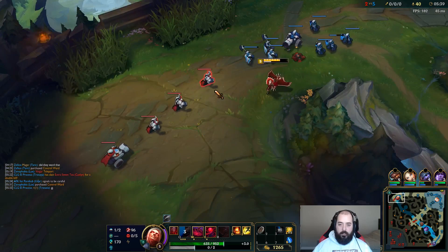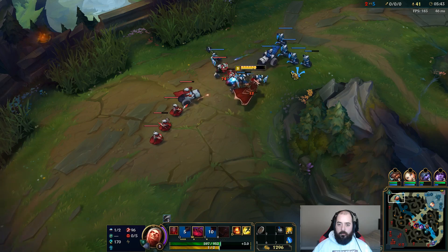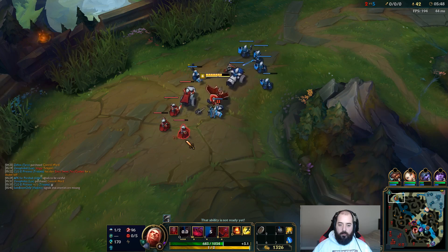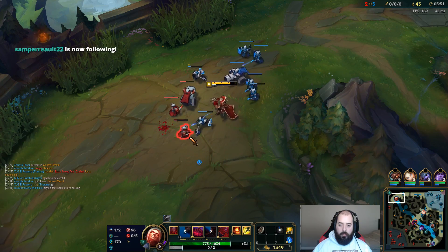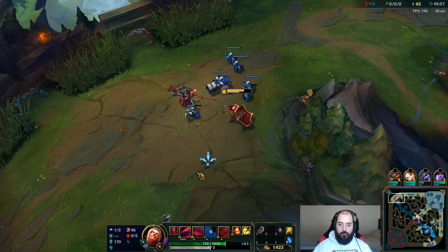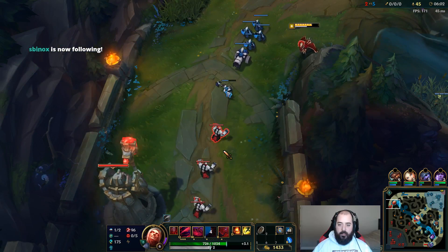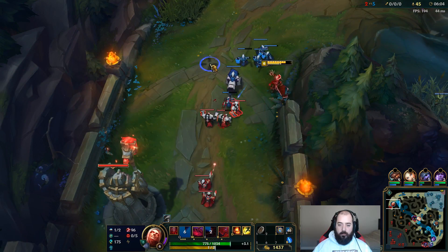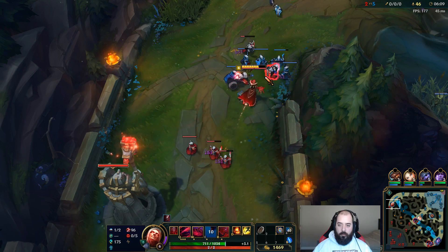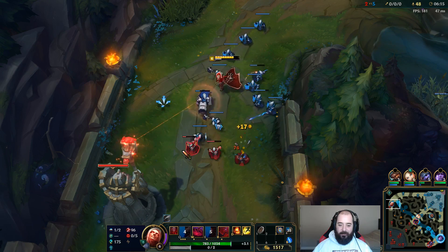I want to shove this wave in so I can get a good back as well. There's my level 6. We're going to back after this wave. I actually could probably do one more wave since he has ignite non-TP — come out really far ahead because I get two additional waves of gold to spend when I go back to base. I missed half of those — missed three. But it's fine, I shoved the wave into tower. 48 to 30.